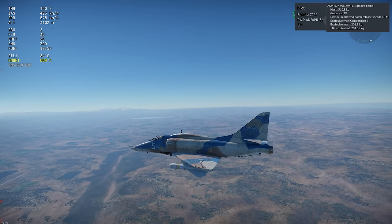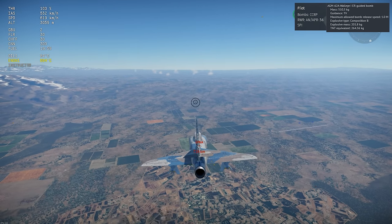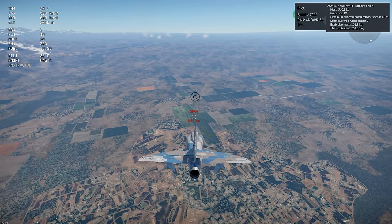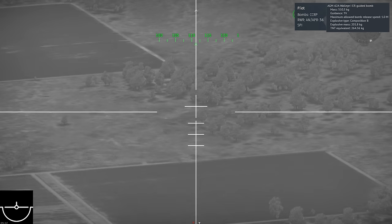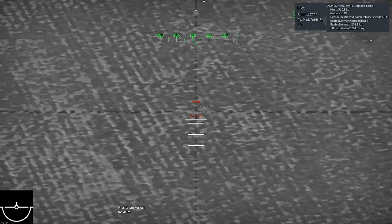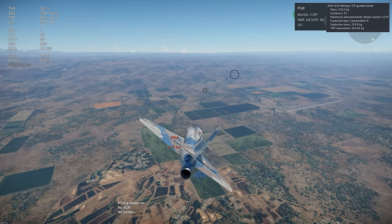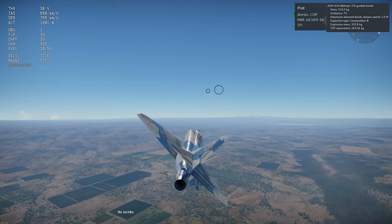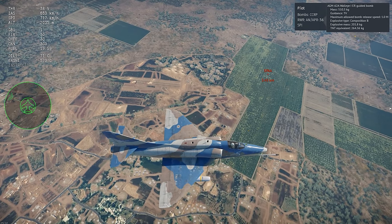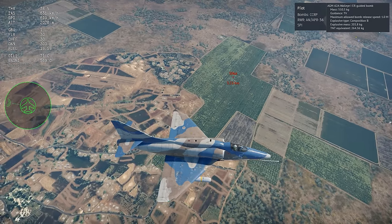Next up are TV-guided bombs. These use the exact same technology as TV-guided missiles. However, like laser-guided bombs, they don't fly out in front of your aircraft and they can take some time to impact, especially if you drop from high altitude. These are also fire-and-forget weapons, so after dropping one you can turn off the target, fly past it, get shot down, whatever — the bomb will continue to guide itself. Here's an example from live gameplay.